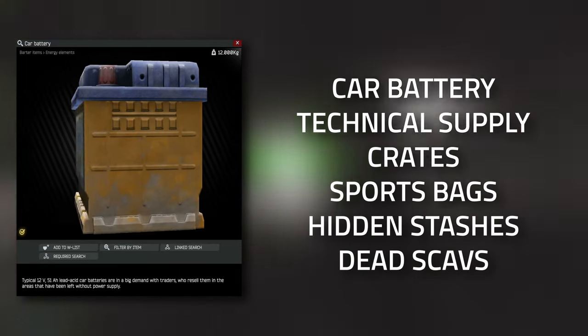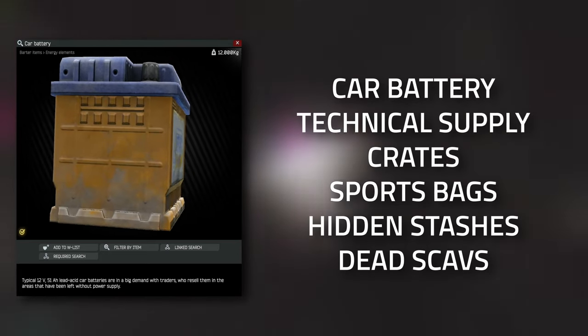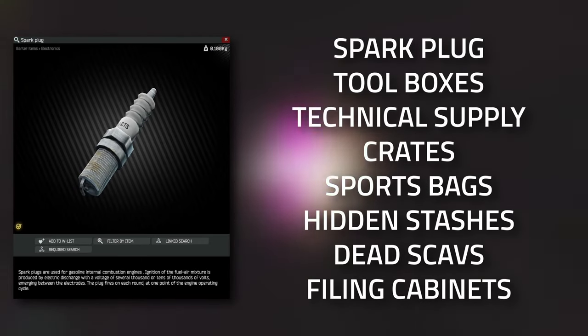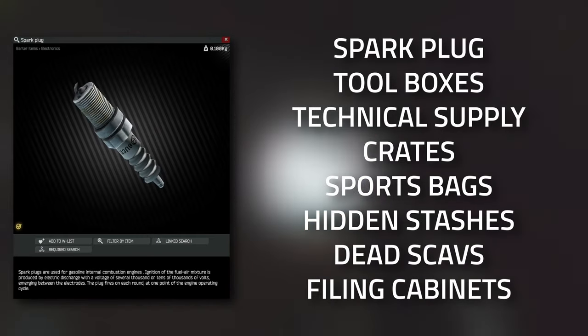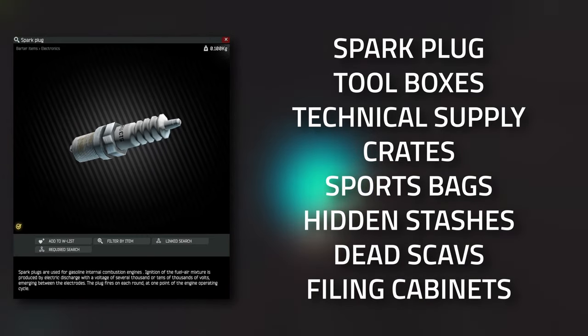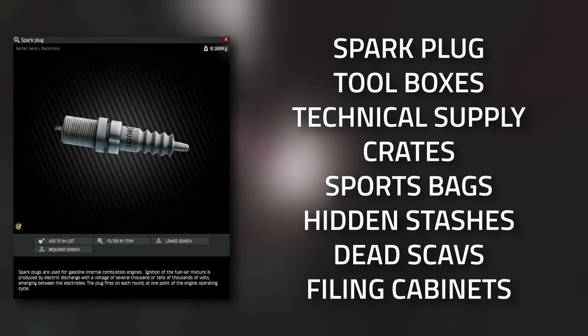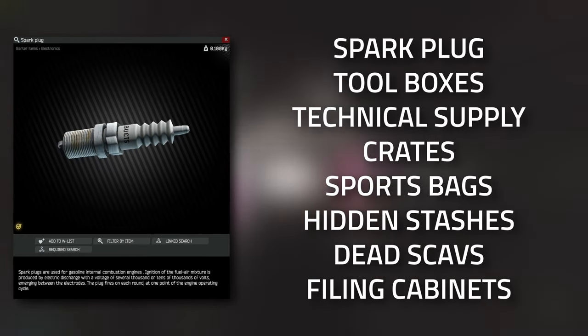Car batteries can also spawn in technical supply crates, sports bags, and the hidden stashes dotted around the map. In those hidden stashes, basically any item in the game can spawn, as well as on dead scavs. When it comes to the spark plugs, because they are smaller, they can also spawn in toolboxes, technical supply crates, sports bags, duffel bags dotted around the world, ground caches, dead scavs, as well as filing cabinets too.